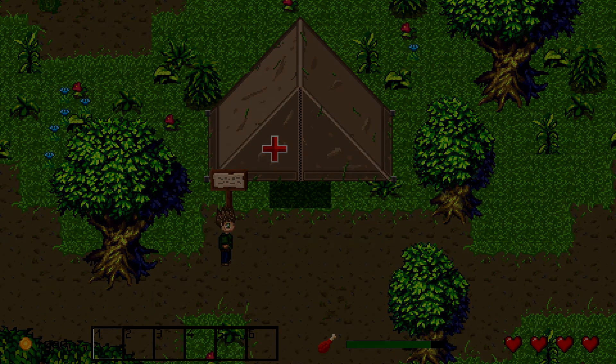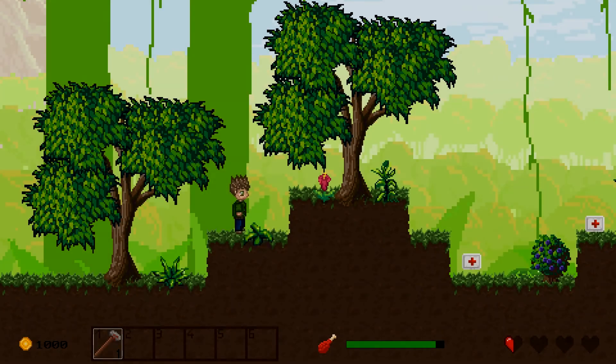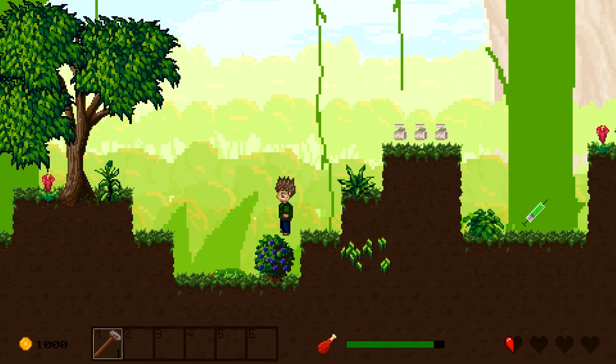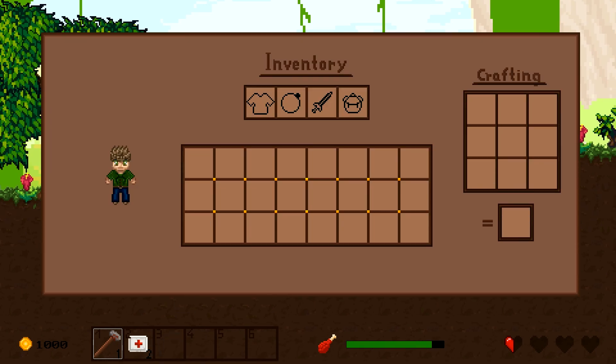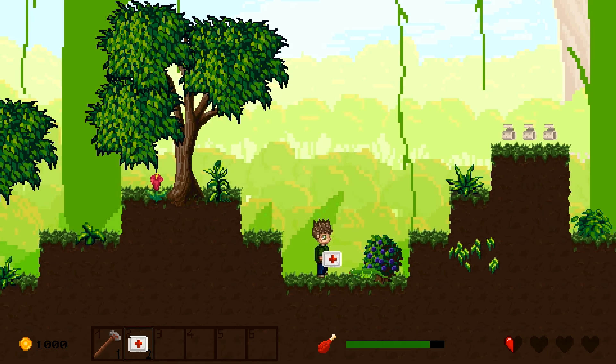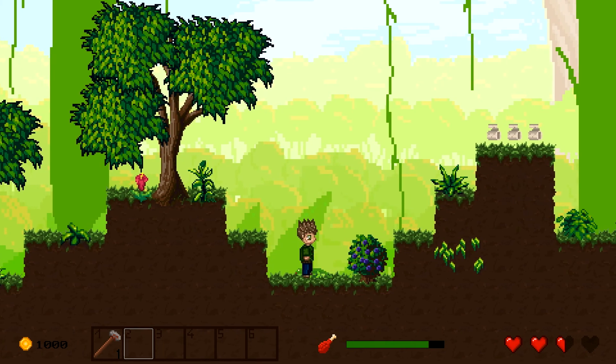First let me show you the new medical items I implemented. There are three new items. The first one is the medikit — you can use this anytime to heal up. To have more freedom I changed the heart system to half heart steps. The medipack can heal two full hearts.